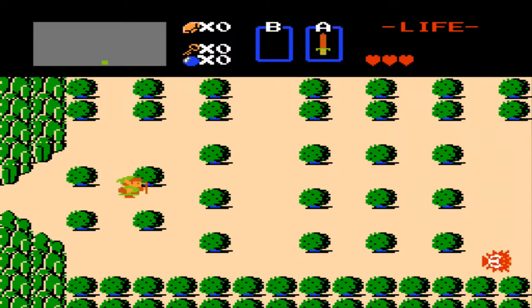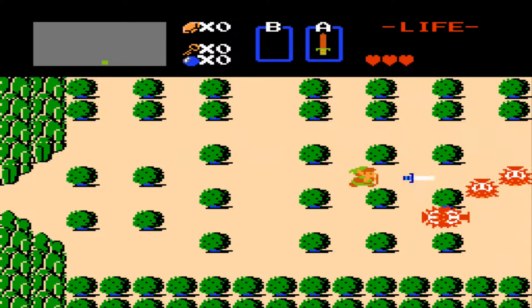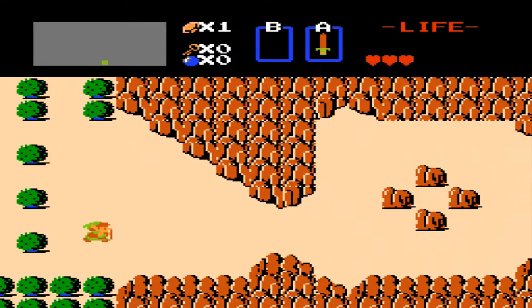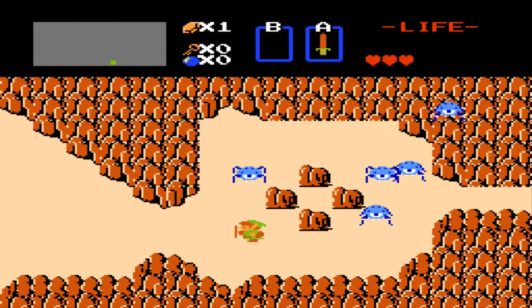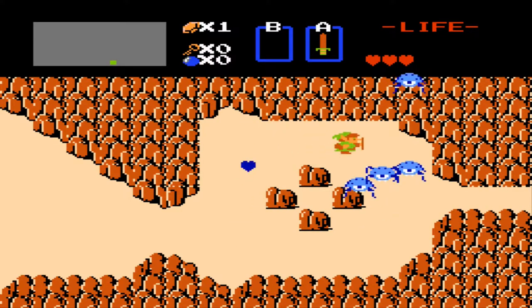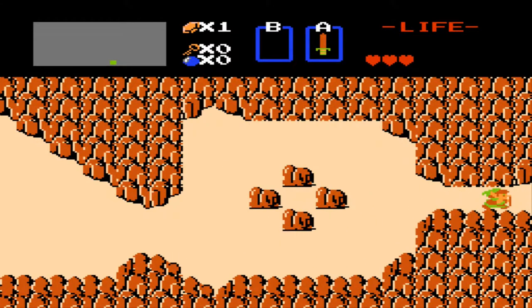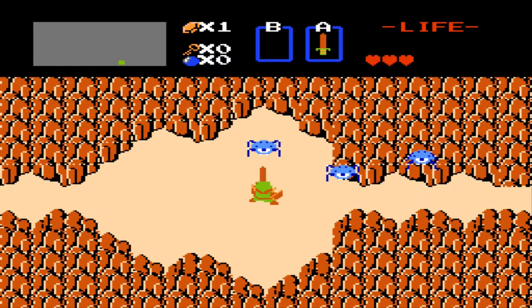Here you will encounter the first enemy in all of Legend of Zelda. It's called an Octorok — pretty much an octopus creature that lives above land and shoots rocks at you. Right away you also meet another new enemy called the Tektite. They're spider-like creatures that bounce around and tend to dodge right as your sword's about to hit them. They always dodge death — it can be quite annoying, but I'm doing a pretty good job here.